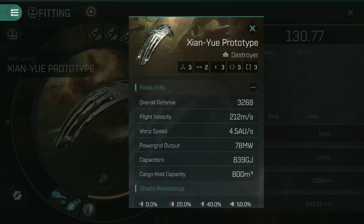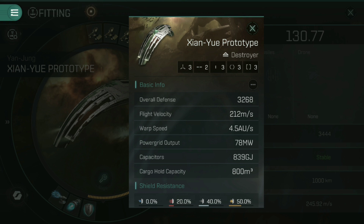Talking about survivability, its overall defense of 3,268 has been dropped rather dramatically from where it was in the final test. If you can actually catch someone in one of these, you are going to do some rather severe damage. Flight velocity of 212 is fairly slow for a destroyer. Warp speed of 4.5 AU is what you'd expect for a destroyer, power grid is fairly solid, capacitors are okay, and cargo hold capacity is again what you'd expect for a destroyer of this type.